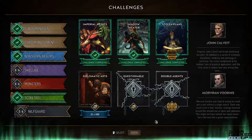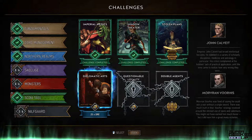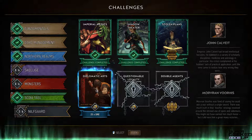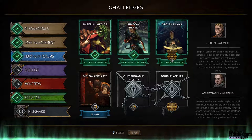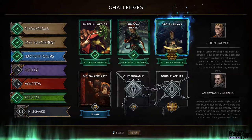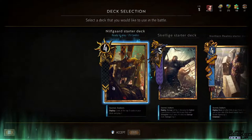I've done Northern Realms and Scoia'tael — I'm going to go into Nilfgaard here, which I'm halfway through. You get 25 ore if you complete this challenge, and once you get to 100 ore you can get a new deck. Each deck has five cards in it, and here you also get new leader cards — you start with one of the three leaders for each faction.